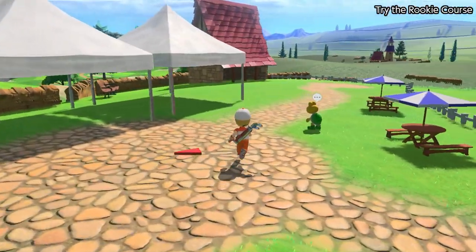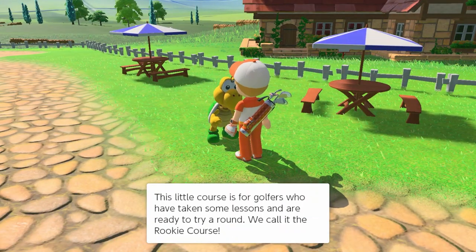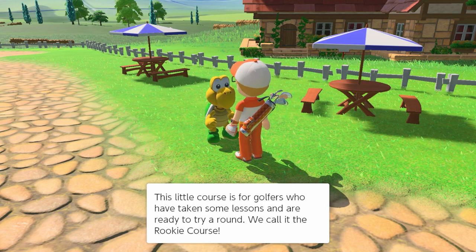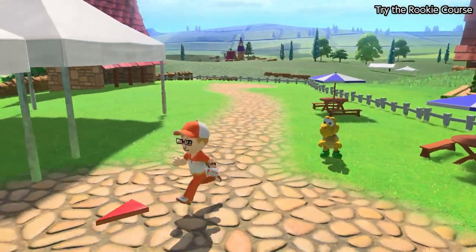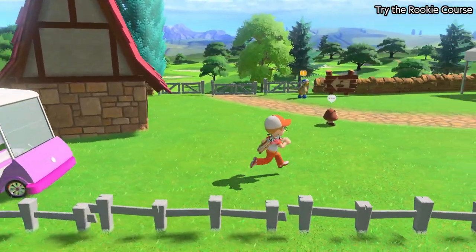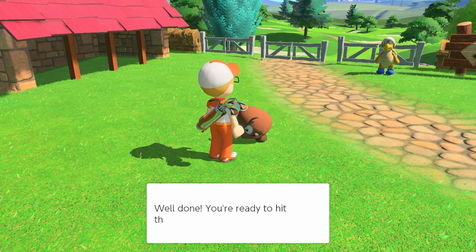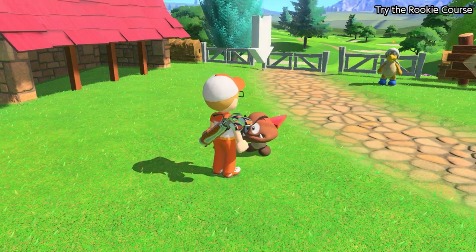Where am I supposed to go — am I supposed to go to the rookie course now? I can't remember what they told me to do — this is a surprise. I see we've got some NPCs to talk to. Hey, this little course is for golfers who have taken some lessons and are ready to try a round — we call it the rookie course. I like this pink golf cart over here — is that Peach? Probably Peach. Hey, they're done with all their lessons — well done, you're ready to hit the rookie course!